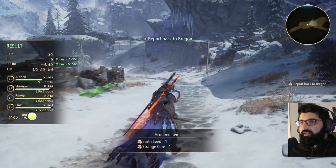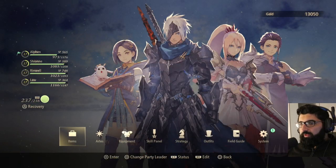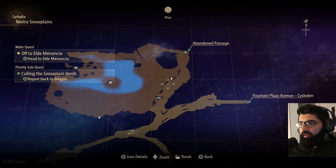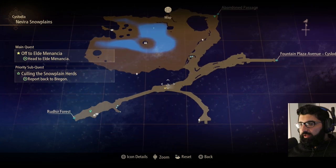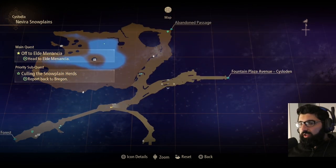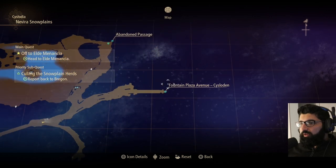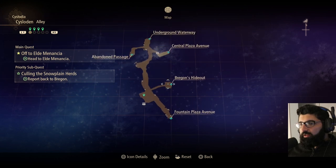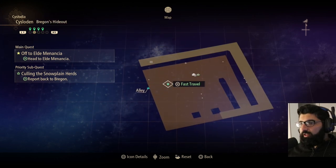Now we're taking care of them — they're all going to be on this path here. Looking at the map, right down this path, you can come through there or there. There's going to be one here, one here, and then one here. Just clear them out. Then return back — go through the alley and teleport.